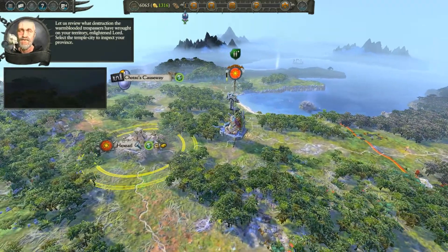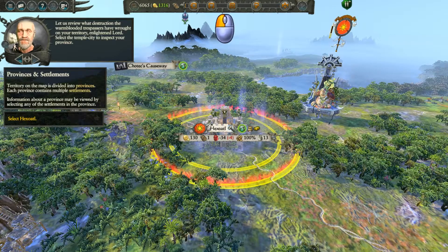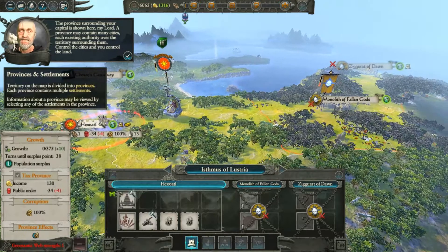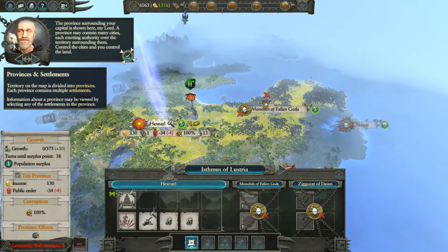The tutorial prompts us to review the destruction warm-blooded trespassers have wrought on our territory and select the temple city to inspect our province. A province may contain many cities, each exerting authority over the surrounding territory. I like that we've got multiple cities in a province — it's an interesting mechanic.